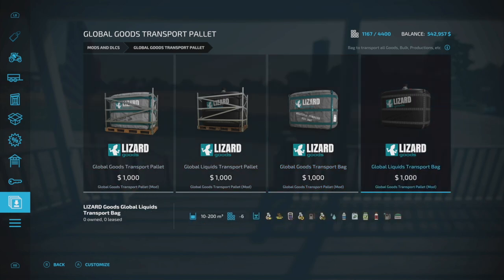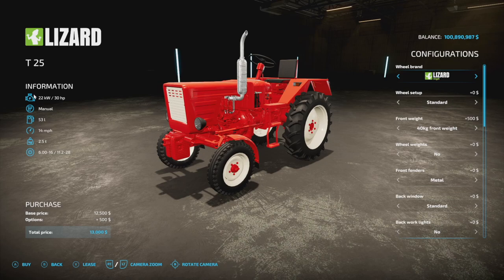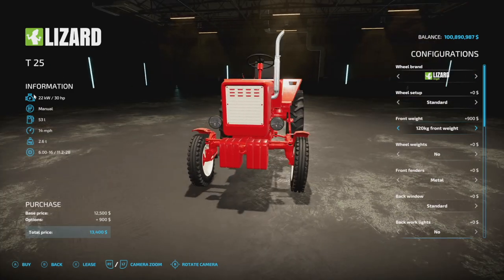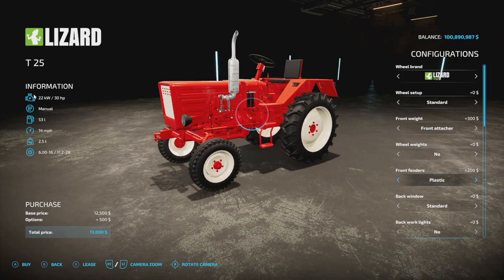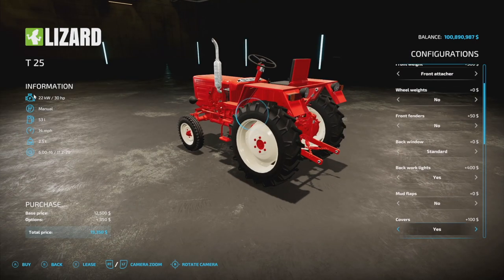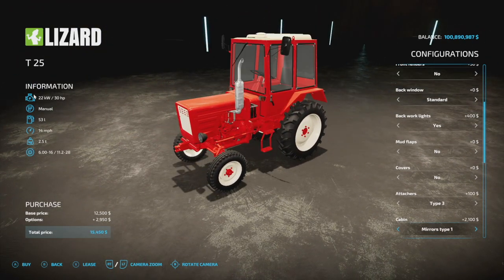Next up, the Lizard T25A — 30 horsepower, manual transmission, 53 liters of fuel, 14 miles an hour, 2.5 ton weight. We've got Lizard brand highs and lows, you can drop it right down to the ground. Wide track set available if you want a wider stance. Front weights: 40kg, 80, 120, or nothing. You can even have a front attacher. Separate wheel weights, which is very nice. Front fenders: metal, plastic, or none. Back working lights yes or no, mud flaps short, long, or none.